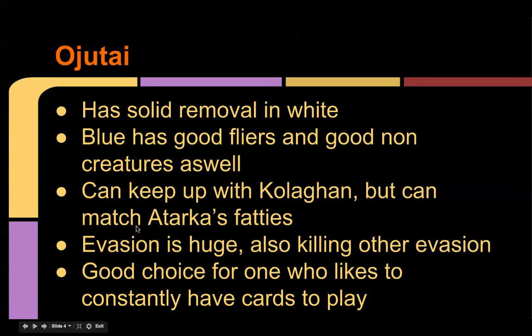This clan is good because it adapts — it may not be the most powerful in any given situation, but it's more consistent than either dominating and winning 2-0 or going 2-1 or 1-2. Evasion is huge in this format, but there are a lot of flyers, so you'll need answers for their flyers — things like unblockable or protection from a certain color. It's a good choice for players who like to always have cards to play, since there are good cards all over the curve with blue and white.